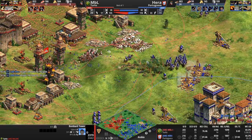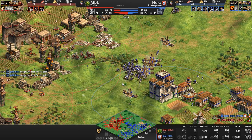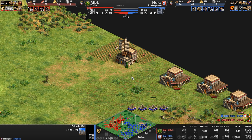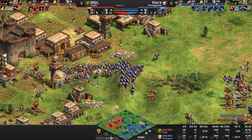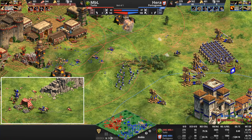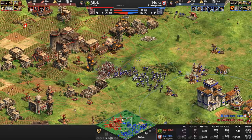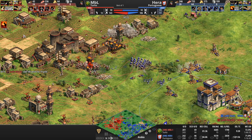Now Hera is returning the favor with raiding of his own — very high value, a lumber camp being attacked. Does Hera see these Hussars coming? No, he still doesn't know where these attacks are coming from. Why do the light cavalry units look like they're moving much faster than the hussars? The players disengage yet again. Halberdiers moving forward. MBL has bought himself time — his massive 14 army count is now 50, and he's just now getting blast furnace.